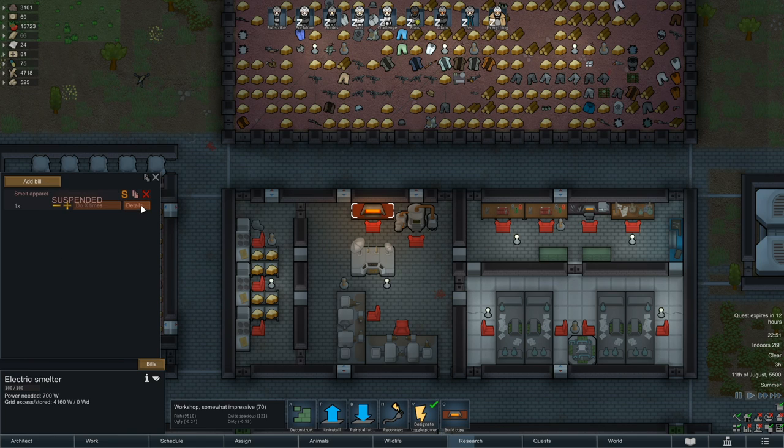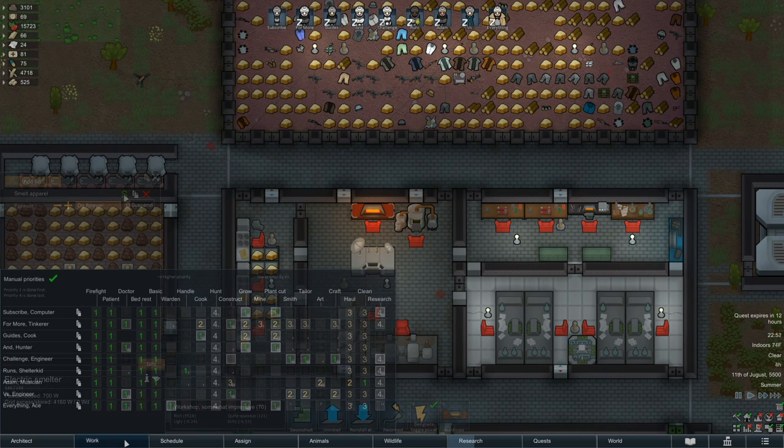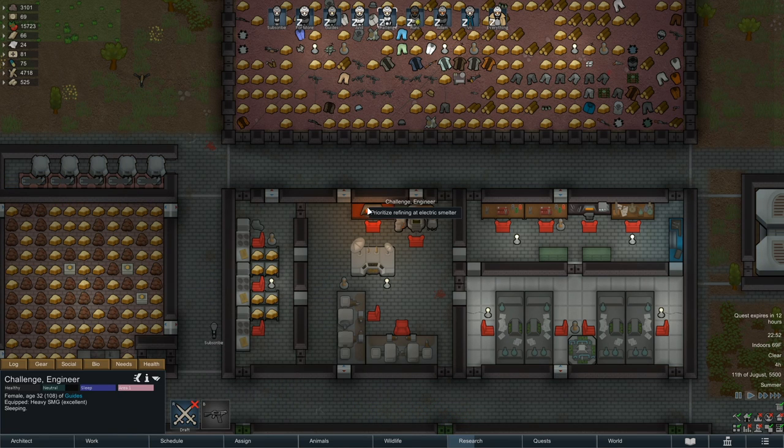Now that this is done, click Details. Here on the right-hand side, you want to uncheck Allow Clean Apparel. Once this is set, click the Do X Times button and then change it to Do Forever. With this set, colonists with the correct job assignment will come over and turn any tainted armor into usable materials to use as you please.